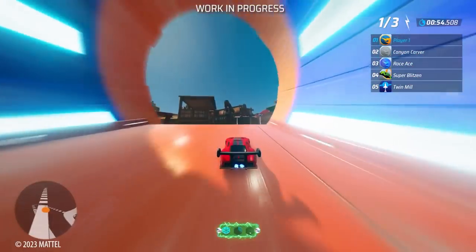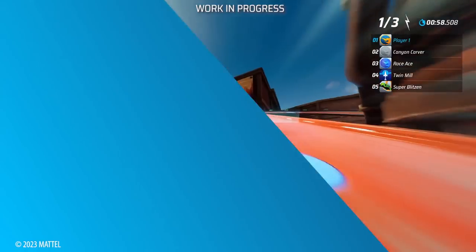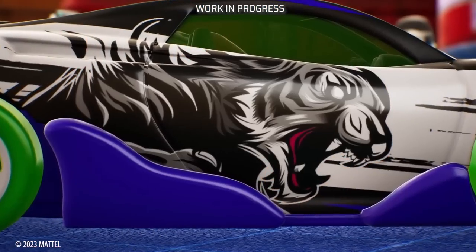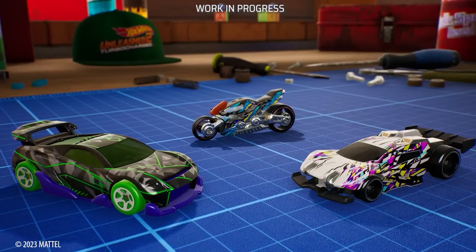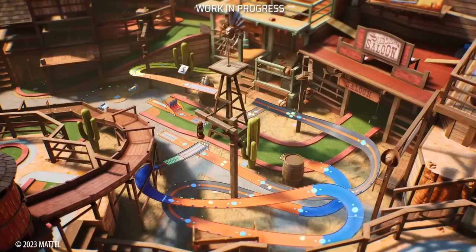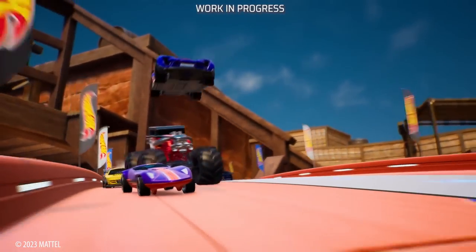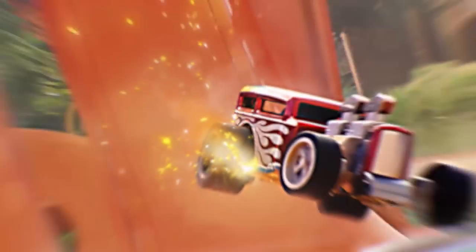Once your favorite vehicles are all powered up inside, you just need to make them shine outside too. Create your own design, make it unique with the sticker editor, and then share it with the world. With so many vehicles, exciting new moves, stunning environments and tracks, we can't wait to see the crazy things you'll do in Hot Wheels Unleashed 2 Turbocharged. Don't miss the next trailer with more amazing new features.